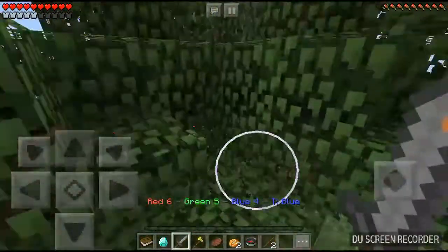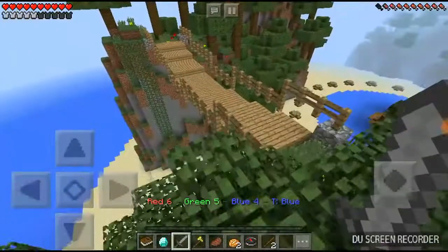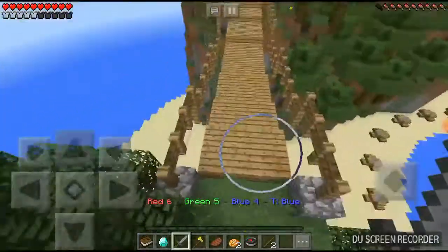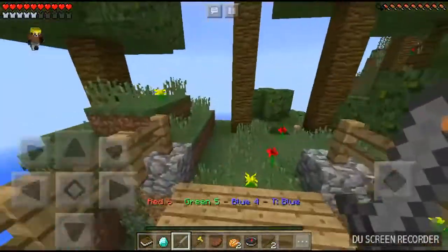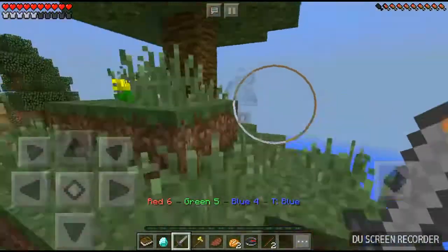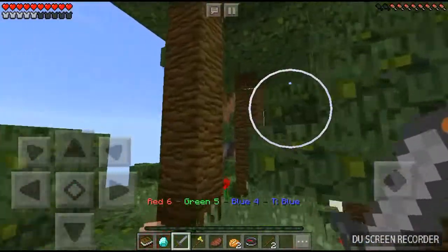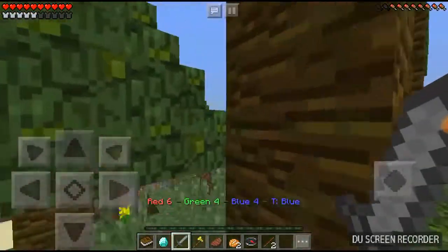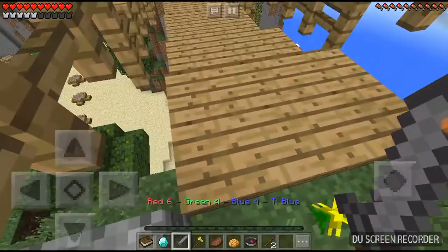There's a bridge here — I'll go on the bridge. Any chests I can find? No chests. There's someone up there, I will deal with them. Let me eat up some food and my baked potatoes.